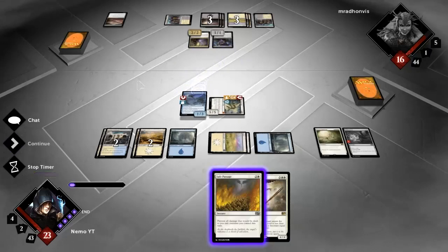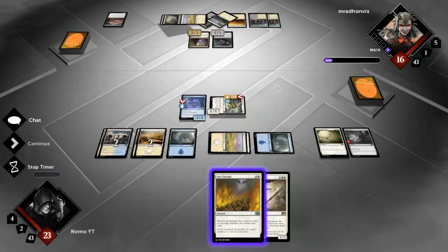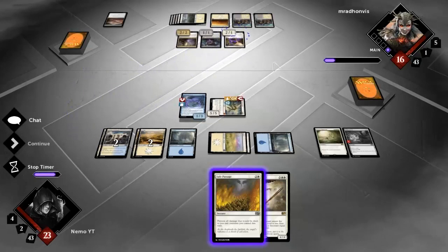He could also be running Planar Cleansing and I wouldn't like to play both my angels into that. On the other hand, maybe it's worth trying to kill him as fast as possible. He's drawn over a quarter of his deck so if he runs two Planar Cleansings he'll have a little bit over fifty percent chance to have found one by now.